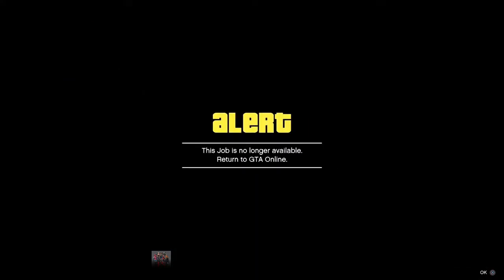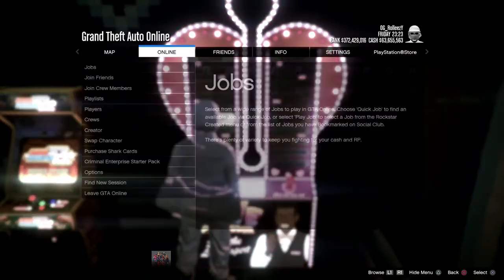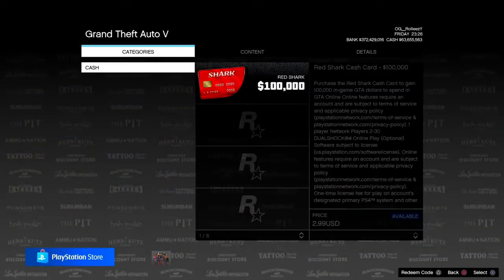We're going to start up a Titan of a job one more time. Go to missions, start Titan of a job, and accept the alert once it pops up. The job is no longer available — that's normal. Once you've accepted that, you're going to be in this state now.